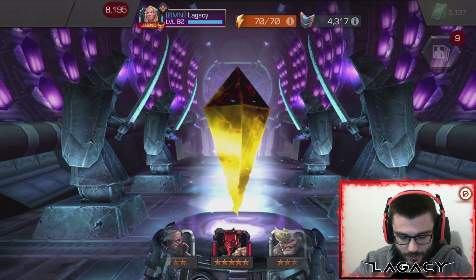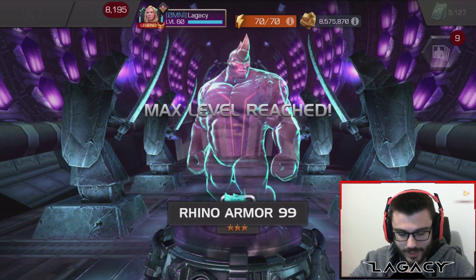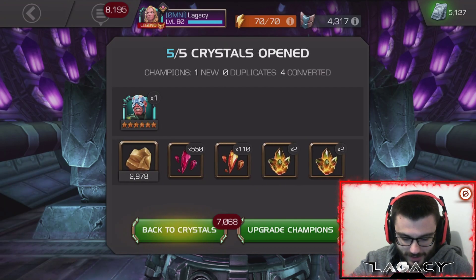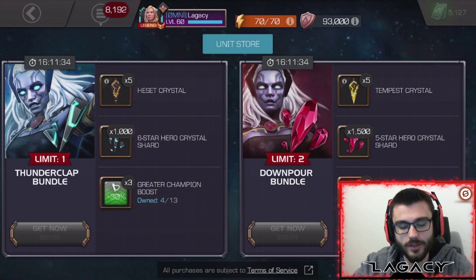And we'll end the first batch on a three-star Rhino. So not a single five-star in the first batch, but we did get a six-star - not terrible. We're gonna go ahead and get five more. Let me just buy this - scan the thumb, don't have face ID on my phone - there we go, all set.